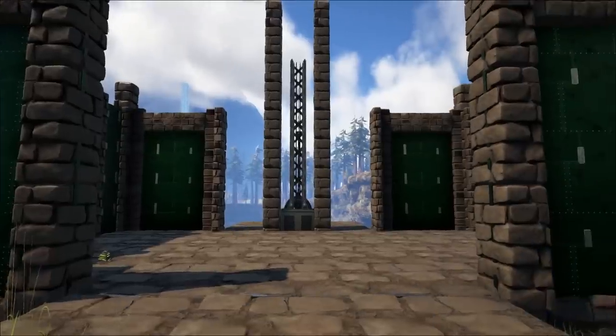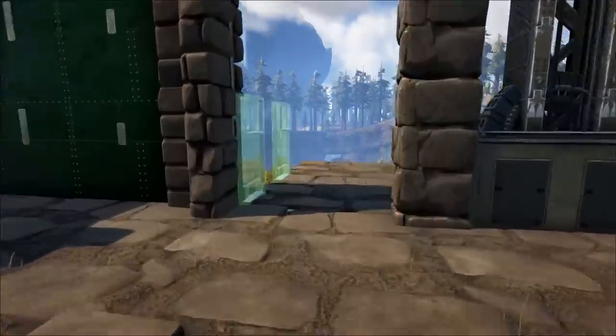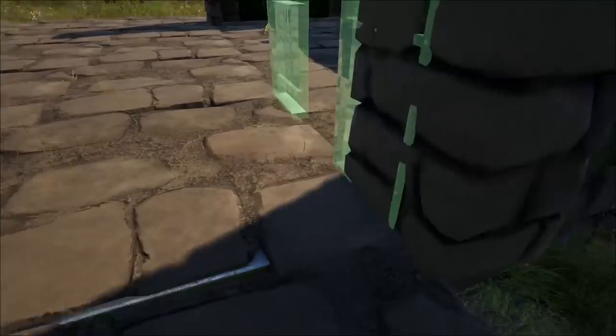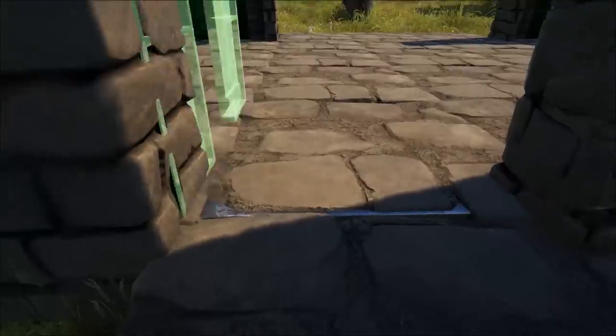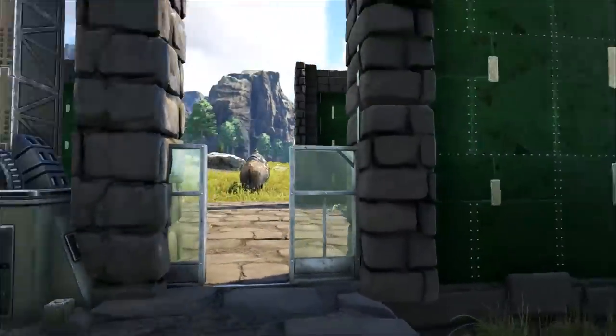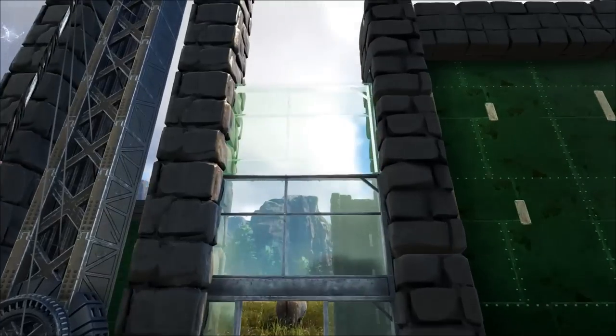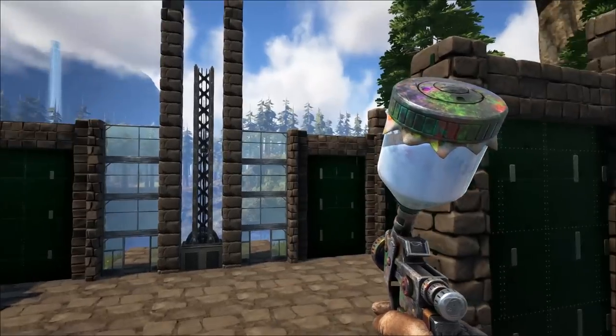Now we're entering some greenhouse glass — you will need greenhouse glass doors and walls for this stage. Add doors on either side of the elevator track, and because we have these fence foundations here, this may be difficult — try and find the snap point that lines up with your walls. Build up to a total of four walls high with walls. That's what we've got.